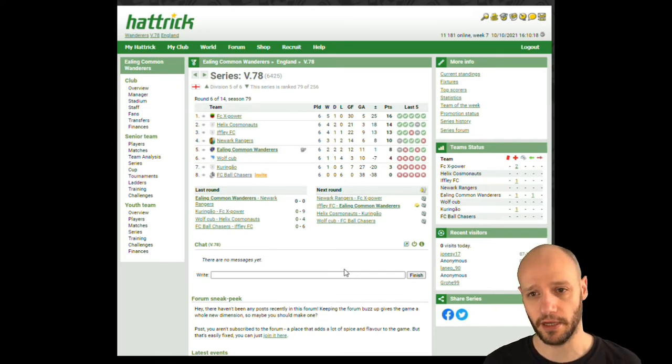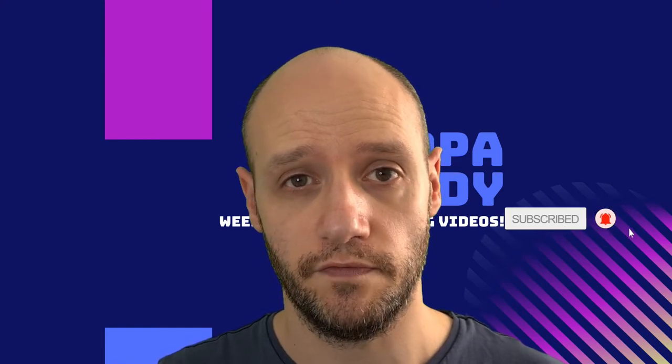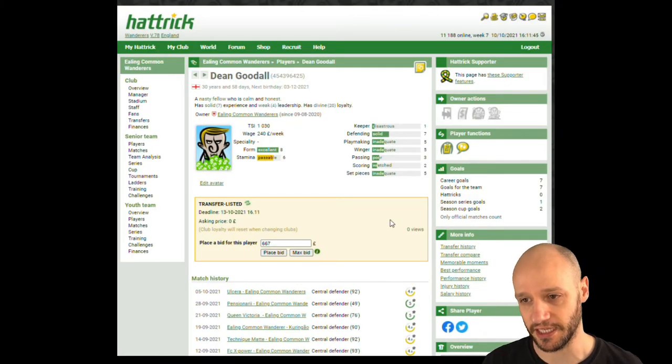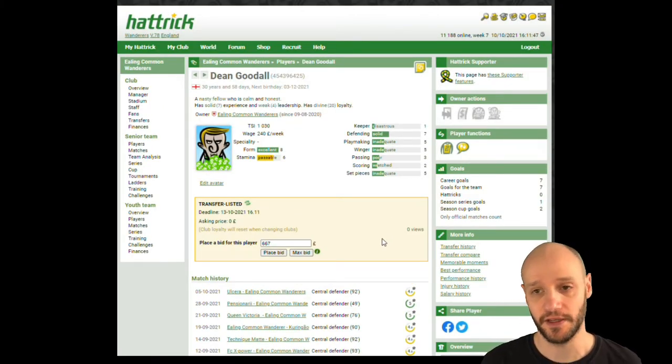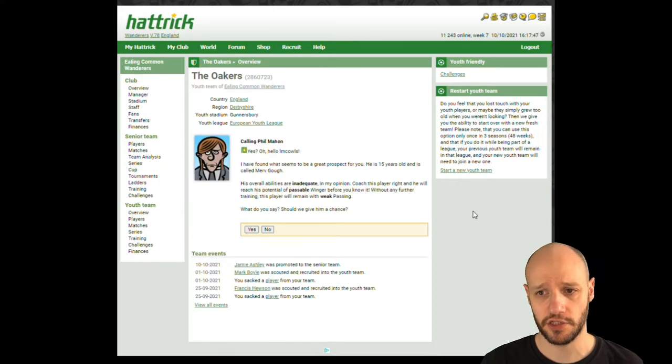We're currently fifth in the league. There's no way we're going to catch Newark Rangers, but we've got quite a few games to go through and our form pretty much drops off. Because we brought in that new defender, I'm going to sell our experienced Dean Goodall, who we started the team with. He's been a great servant to the club, but we don't need him anymore.